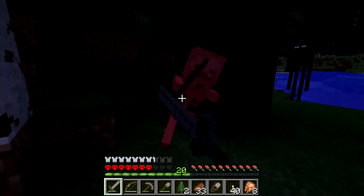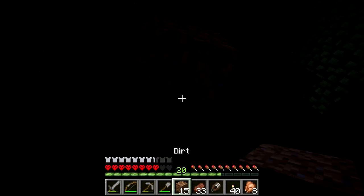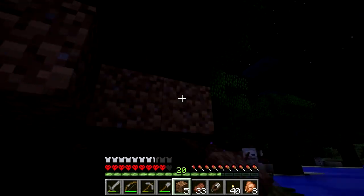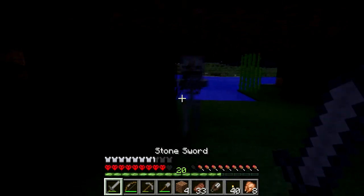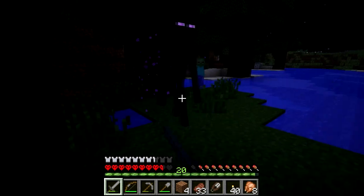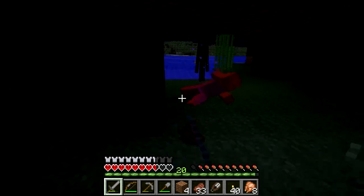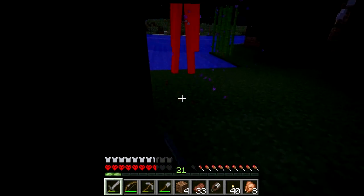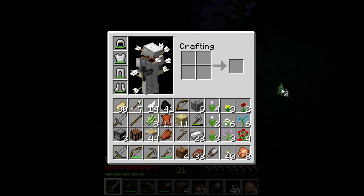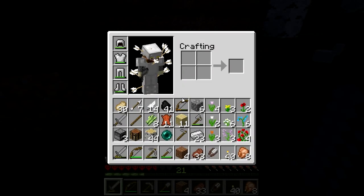I want to try something stupid right now. A lovely pincushion I am right now. That will do, hopefully. Oh my gosh — why did you decide to enter that water? Just a moment. Get over here. Do not — I repeat — do not teleport away. Yes! We have another pearl.